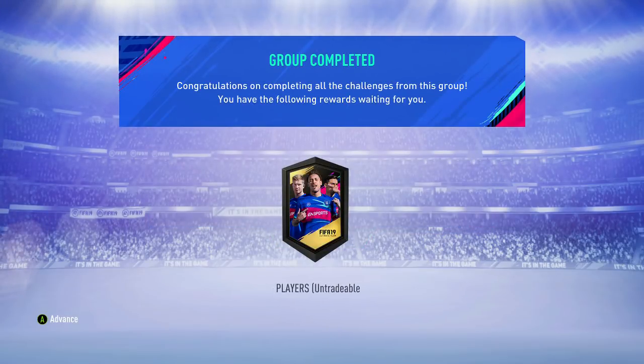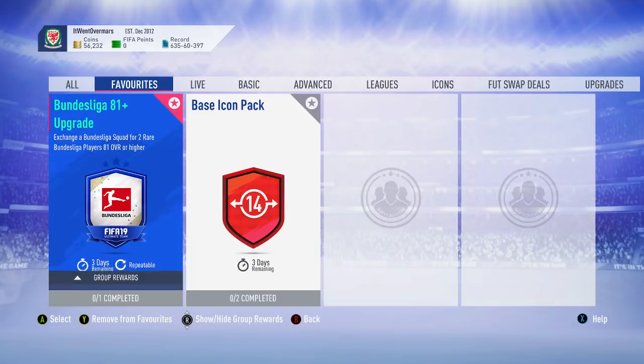So we've got the 2 x 81+ players — could be two Team of the Season cards. That has happened in the Prem ones, so if we get that lucky I'll be very happy. Now it's time to build the base icon.